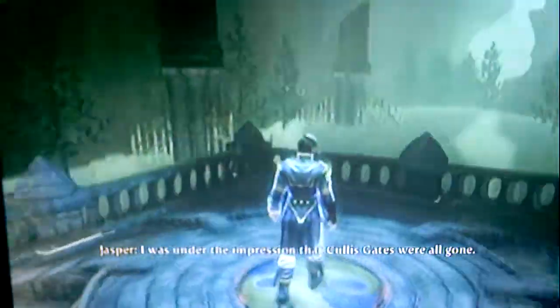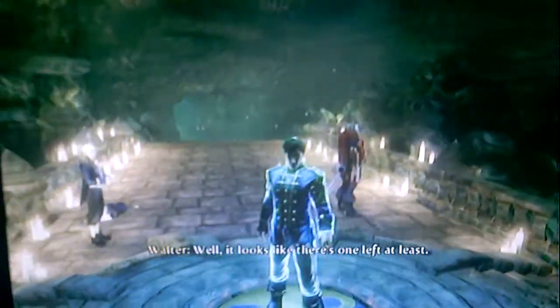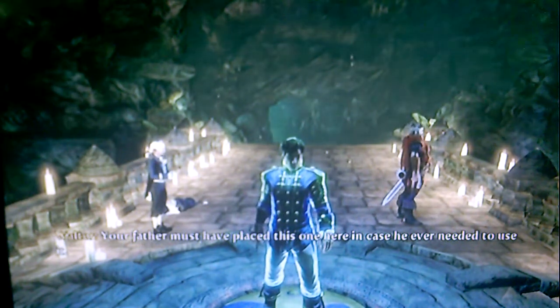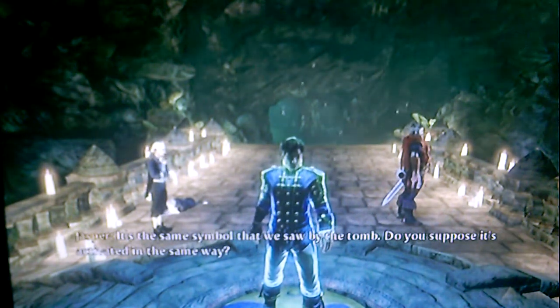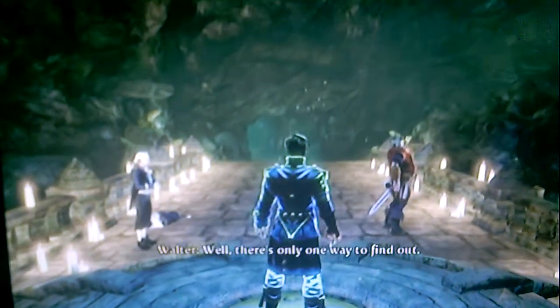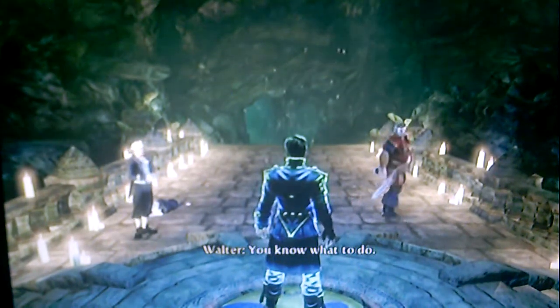It appears to be a dead end. Not quite. What is that? I'm pretty sure it's a Cullis Gate — sort of magical transportation system for heroes. I was under the impression the Cullis Gates were all gone. Well, it looks like there's one left at least. Your father must have placed this one here in case he ever needed to use it. It's the same symbol we saw by the tomb — activated the same way. Well, there's only one way to find out. You know what to do. Yes, I do.